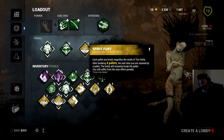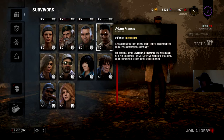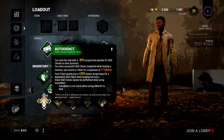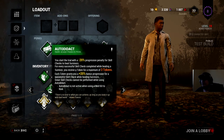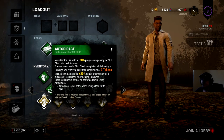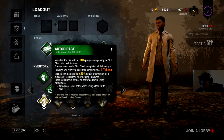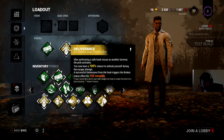Adam Francis is a resourceful teacher able to adapt and develop strategies. His personal perks are Diversion, Deliverance, and Auto Didact. Auto Didact starts the trial with a minus 20 progression penalty to skill checks when healing survivors, but for every successful skill check you receive a token up to a maximum of three — probably four or five at higher tiers. Each token grants 20% bonus progression for successful skill checks while healing. Great skill checks cannot be performed while using Auto Didact.